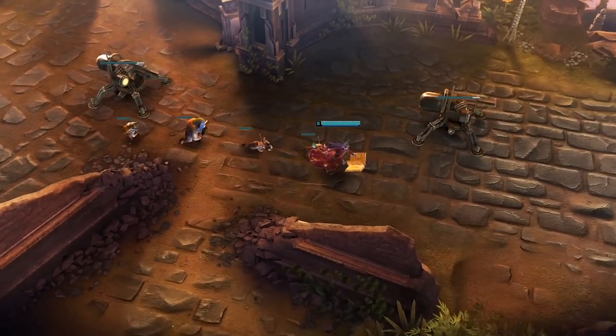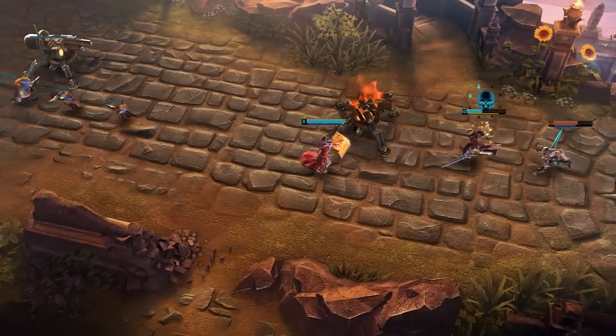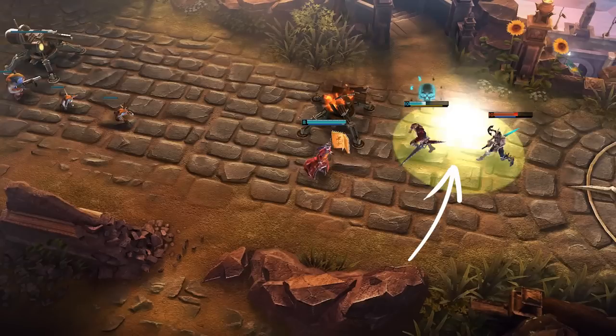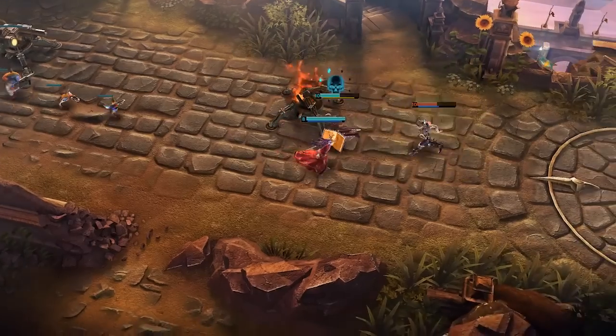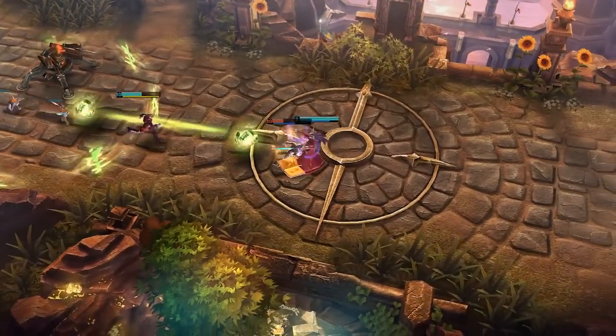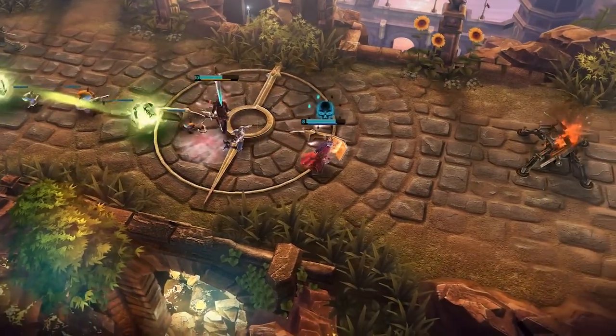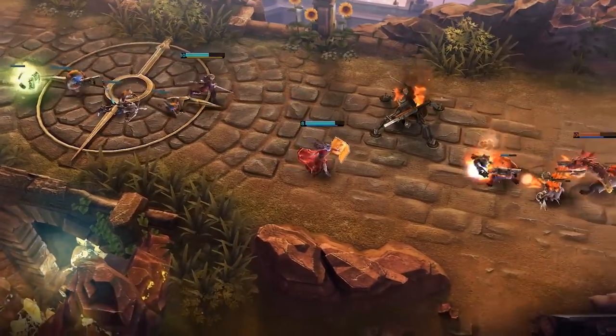Lyra is rushing down the lane to rescue Blackfeather from the enemy Krull. As soon as she's in range, she throws her Sigil between the two, then immediately reactivates the Sigil to detonate it. Although quick detonations like this deliver less healing and damage than allowing them to run their course, the speed boost will allow Blackfeather to fall back to safety. Lyra shields Blackfeather with a Bulwark before firing several arcane missiles and blinking in pursuit of Krull. Even though her ally is injured, Lyra's ability to heal and protect Blackfeather allows him to confidently return to pushing the lane.